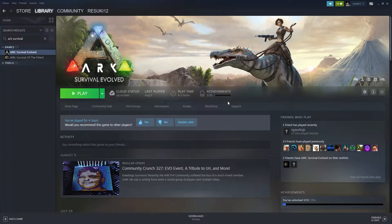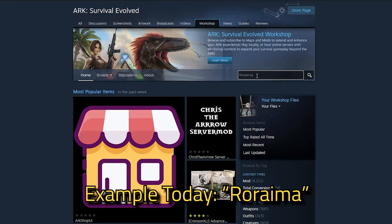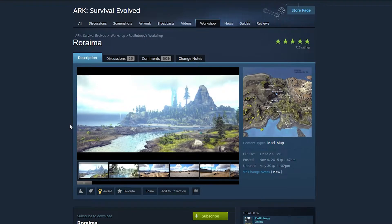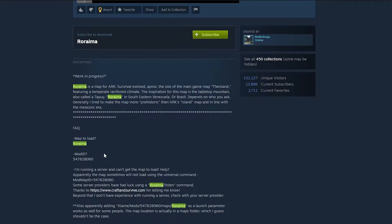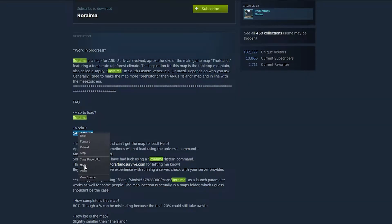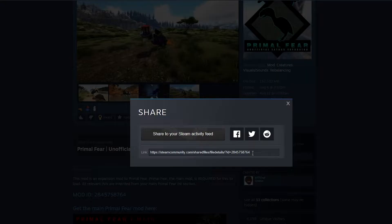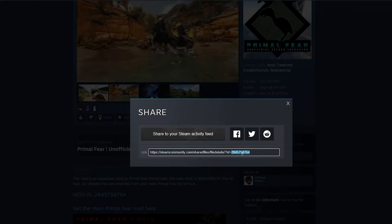To install custom maps, first open up the Steam Workshop for ARK Survival Evolved. Click the Workshop button under the Library section and type in the map you want — for example, Roraima. If you find one you prefer, go ahead and find that instead. Once you've found your map of choice, check it out with the available screenshots. Once you're satisfied, look for the Mod ID. Most Workshop mods will have the Mod ID in the description, so scroll down until you find it and copy the long string of numbers. You can also find the Mod ID under the Share link — just click Share and the Mod ID is at the end of the link.